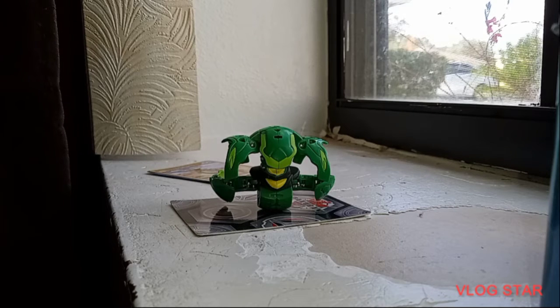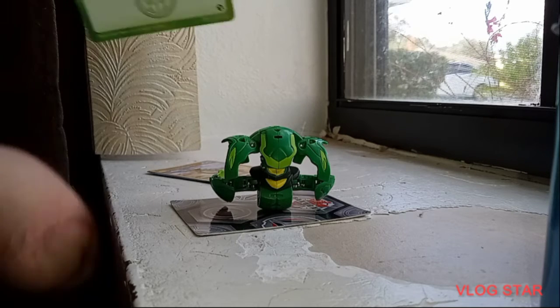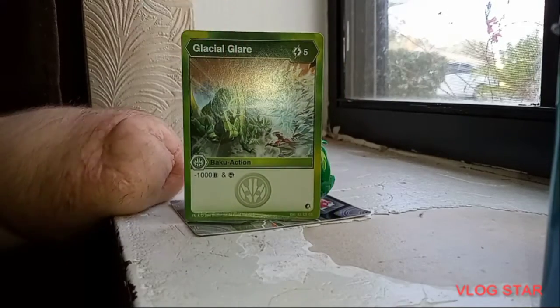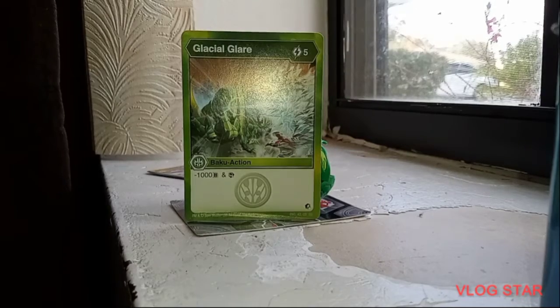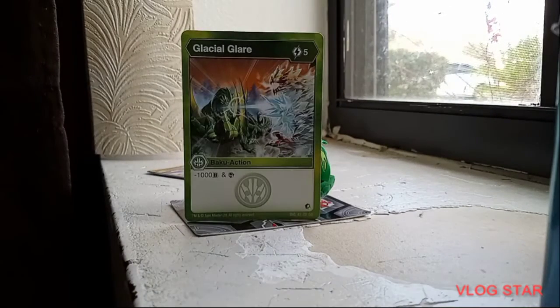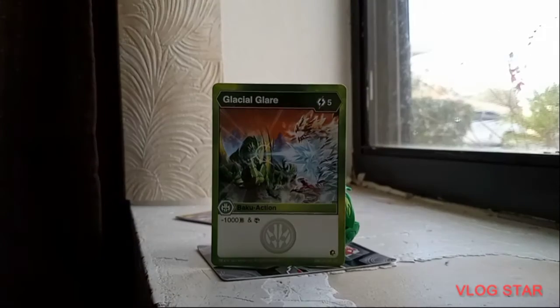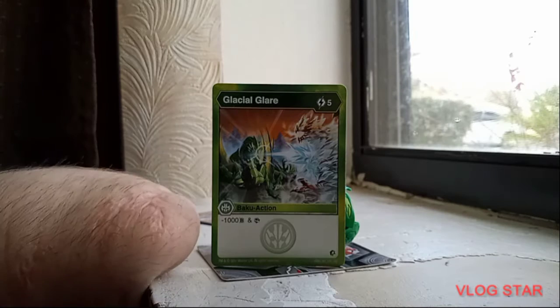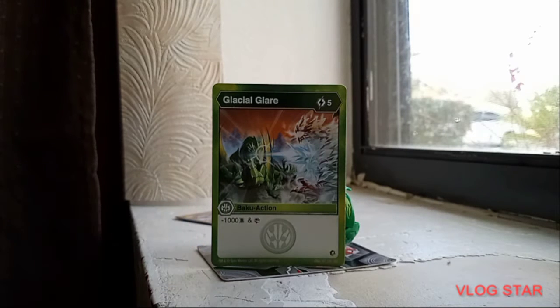So there are two double-faction ability cards. Let's go with the non-fusion ability card first. Here is Glacial Glare — takes five energies to get out, minus 1000 B-power, and you get to search for a card in your deck.